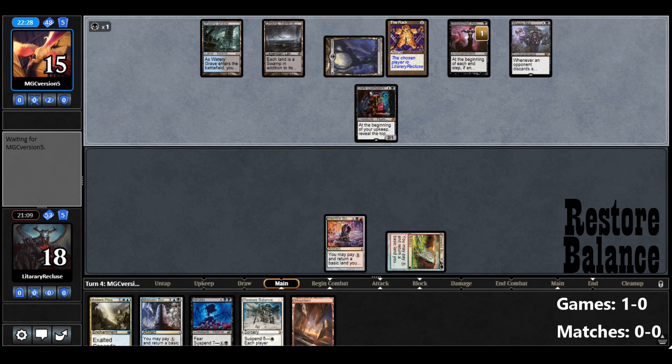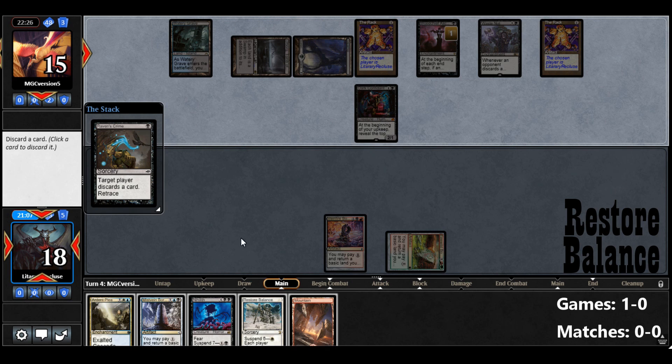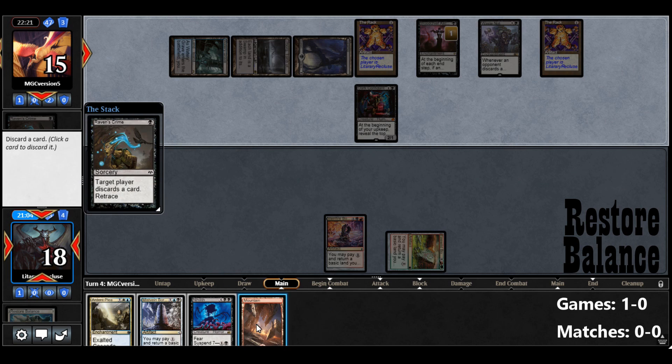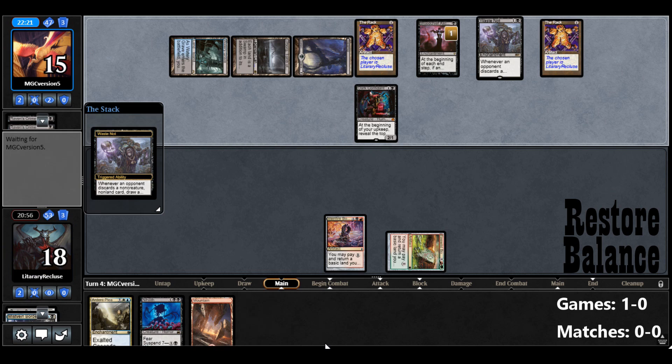Put us on 15 from just damaging themselves. Another Rack, and then a Raven's Crime. Well, we can discard Restore Balance — we don't want it in our hand. Raven's Crime? Sure. What are we going to discard this time though? I guess we can do Border Post. Oh, that might have been a mistake.